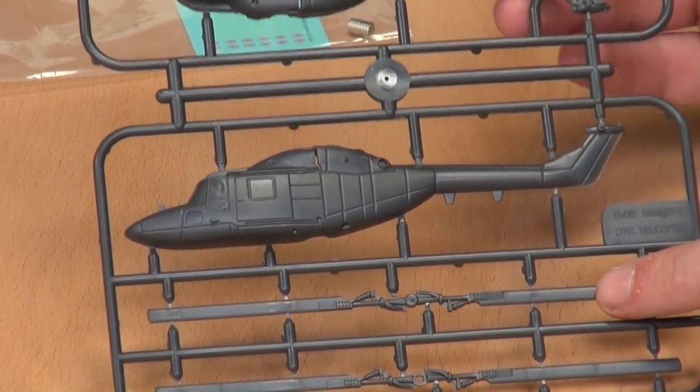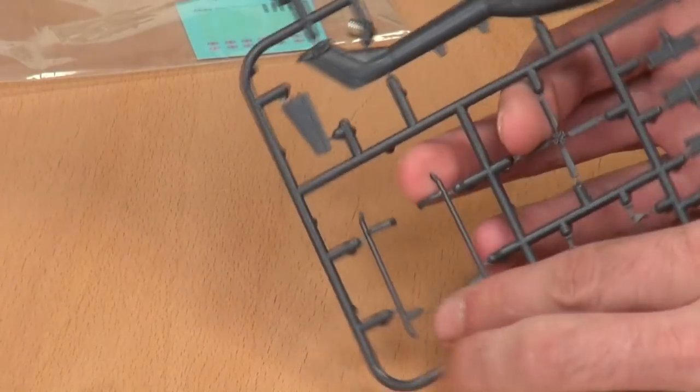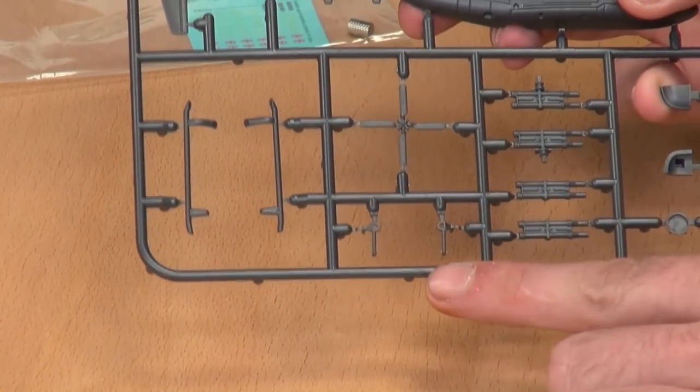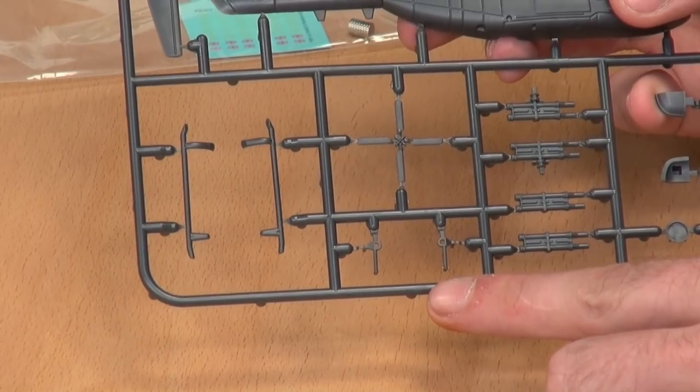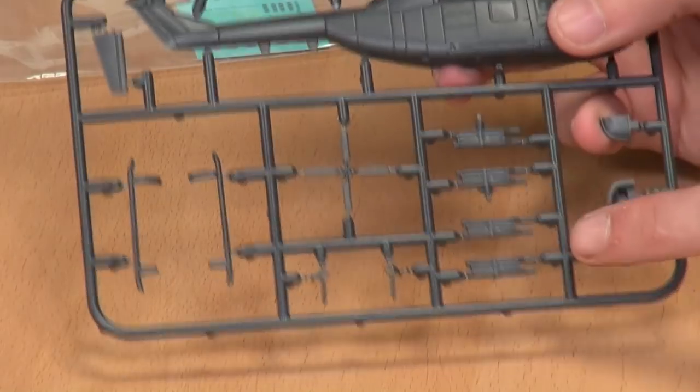Fuselage. We've then got a winglet, then the landing skids, then these — mounting parts for the missile system — and the tail rotor.